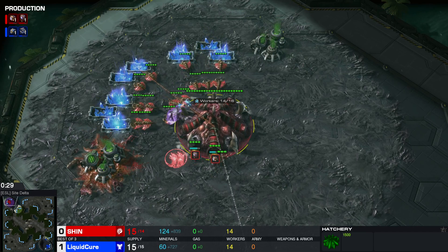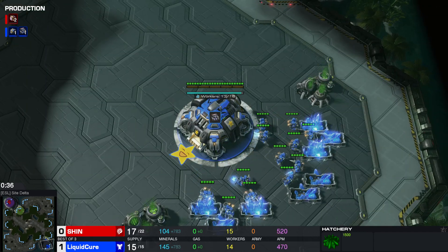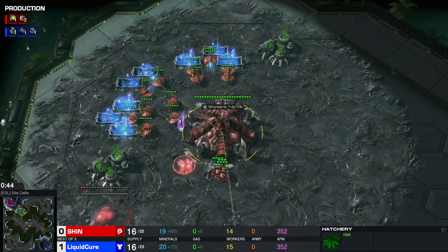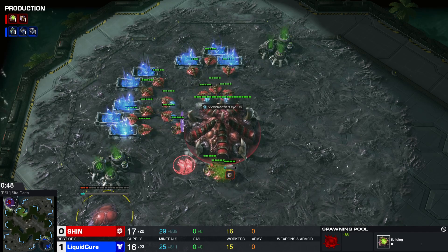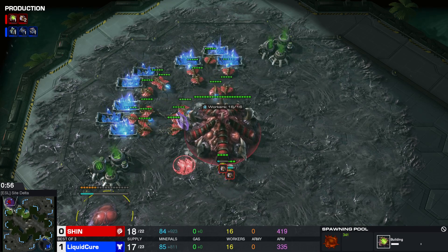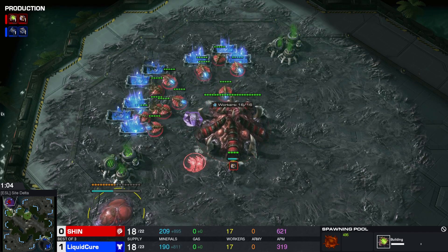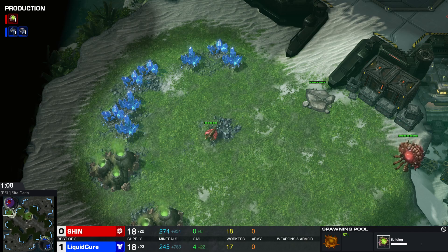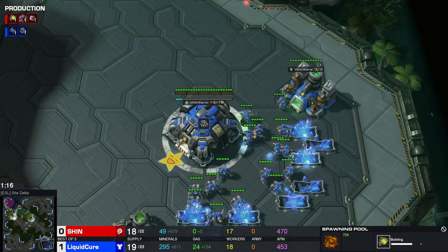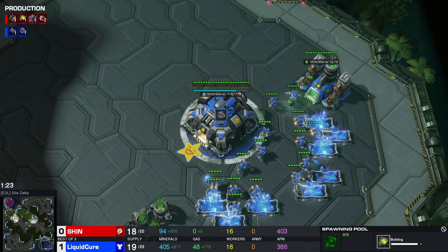Shen's doing the same build as he did in the first match — it's the Eric build. I think the advantage to that is that you get the Queen out a little bit earlier. Pool first, I think. I never play the Eric build, so I don't remember if it's pool first or hatch first, but I think it's pool first. It's a pretty popular build. I know Sarah loses it a lot.